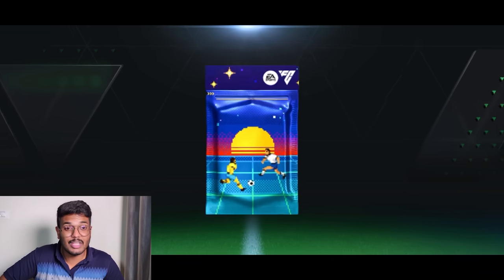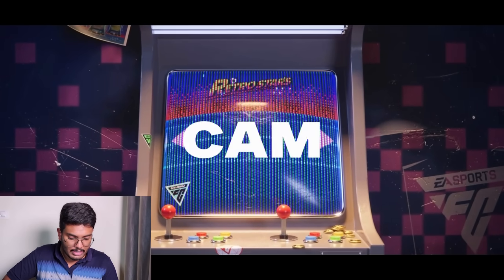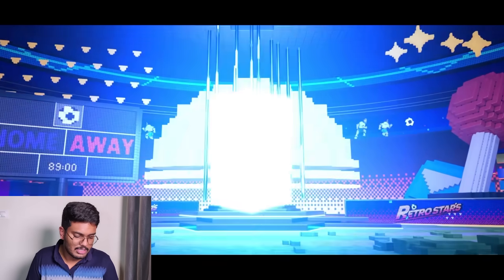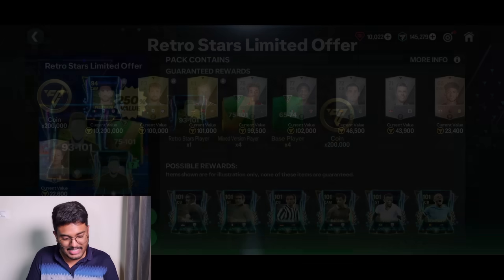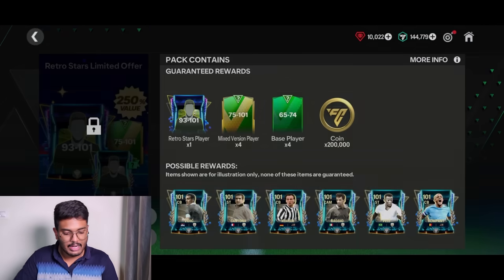Here we go — this is going to be an Italian walkout cam. It's not a hero or an icon, it's just a normal Pellegrini card, but it's a tradable version so that's fine. Let's move on to the next one — we've got Arnau Martinez.